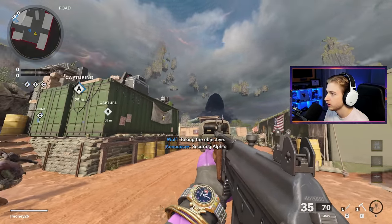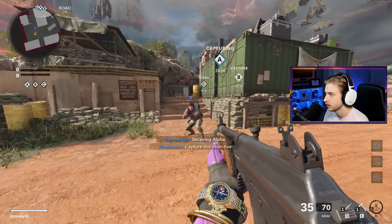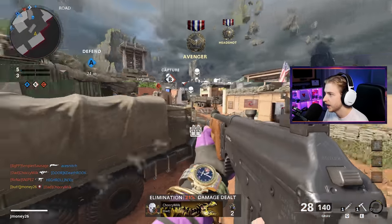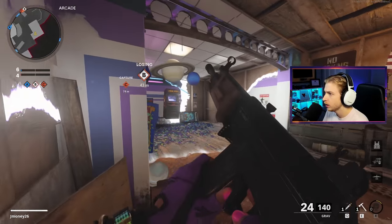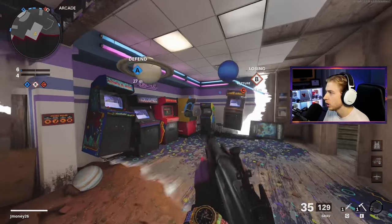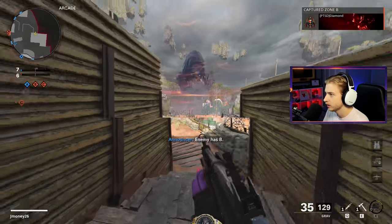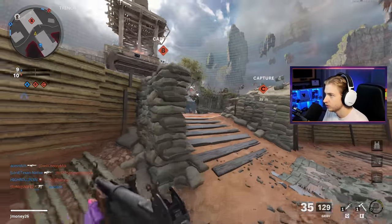We got Stitch all the way up there chilling. Now all that's left to do is test out the Grab - there's no attachments. Easy headshot. This is a little arcade from Pines, as well as I don't know where this little bunker thing is from, this little shed. So far this map is looking pretty cool.